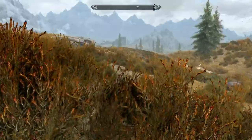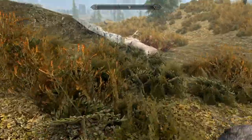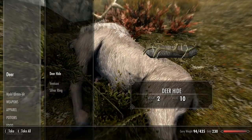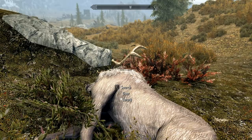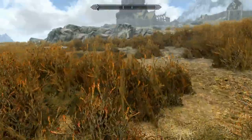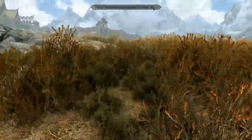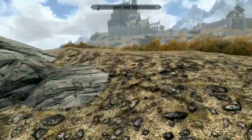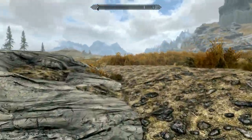Wolf is down, there's the deer — wolf pelt and deer hide, and a silver ring. Why would there be a silver ring in a wolf? In a skeever I can kind of get that, but in a deer — that's a little odd.